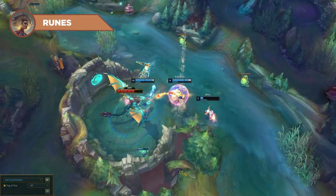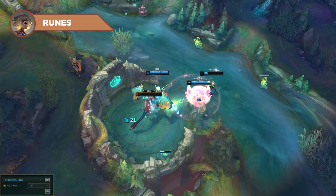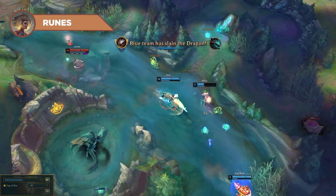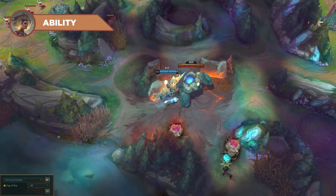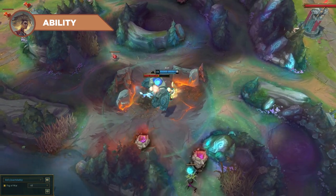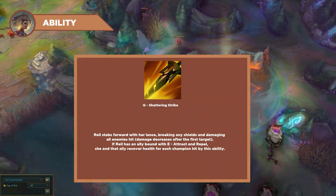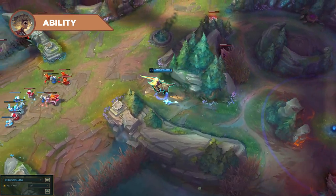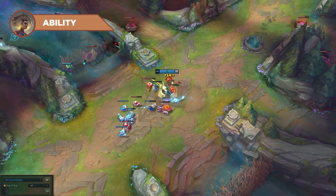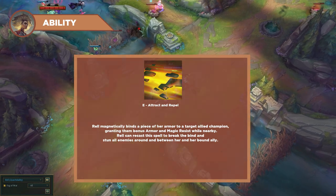Some of you might find it surprising that I didn't take Hexflash on her. With her new changes being fairly focused on increasing her engage output even further, I believe Riot has removed the necessity for her to take it. Since this is pretty much a brand new build for Rell, let's explain her new ability order. With her rework and this build in particular, you should be pretty much maxing Q every time — almost solely for the purpose of accessing a lower cooldown per rank while increasing its damage. Then max W, and E last.